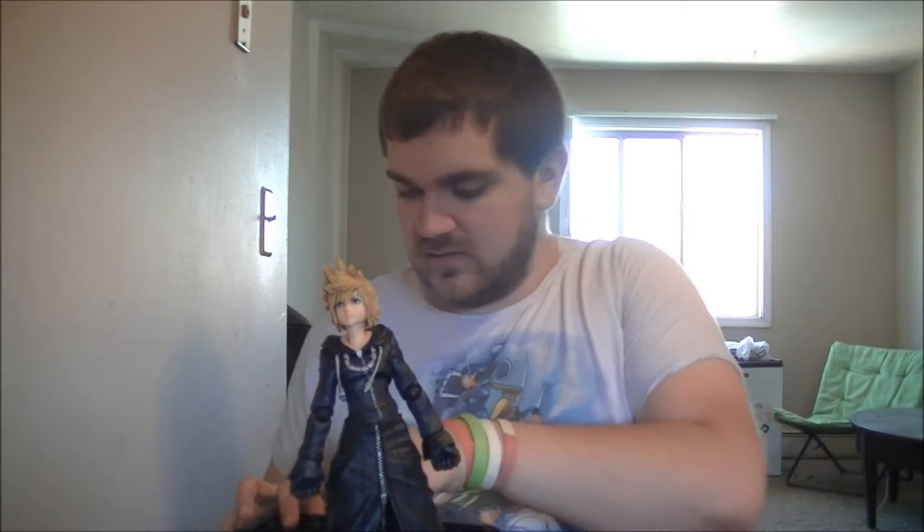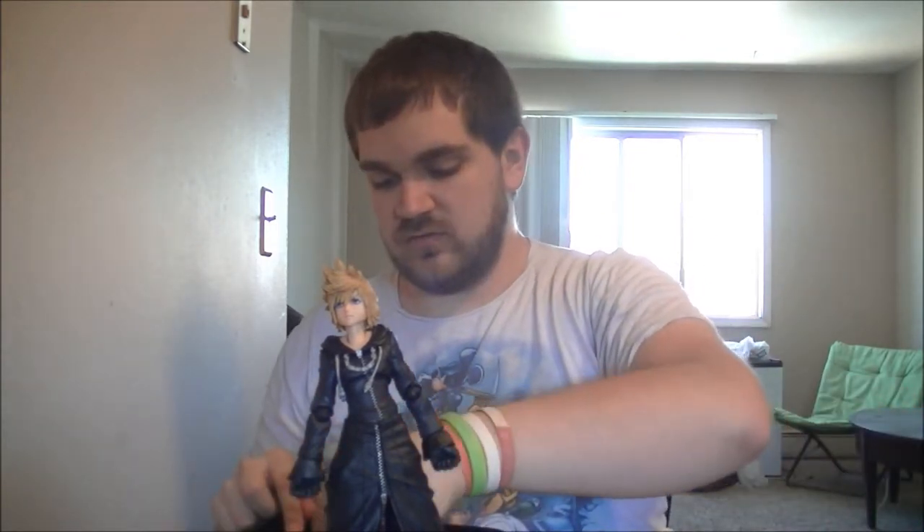Nice smell too. First things first, bring out Roxas — it looks pretty cool, if I do say so myself. It has a weird plastic thing around it which I don't think Sora had. There he is. Here's Oblivion — Oblivion looks so cool. Oblivion and Oathkeeper — I'll bring out Oathkeeper as well. They're actually my two favorite keyblades from Kingdom Hearts 1.